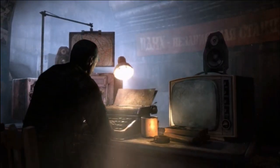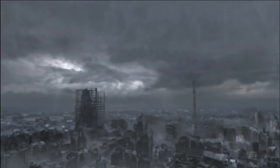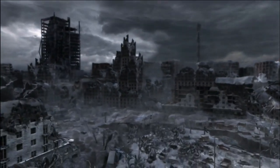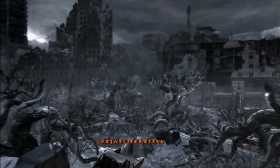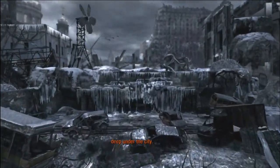The story of Metro follows a popular book series of the same name. A nuclear war breaks out in the year 2013, wiping out most of the world. Some people were able to survive by living underground, with one of these regions being in Russia. Surface levels are filled with radiation, making it very unsafe to venture out without proper equipment, and due to the radiation levels the world is now filled with mutant creatures.